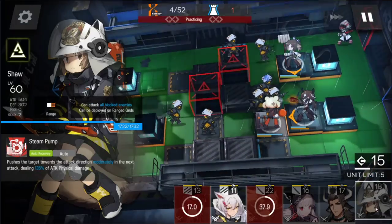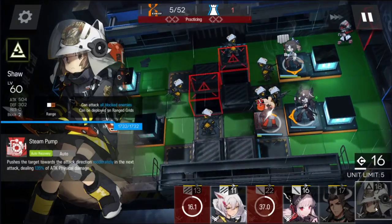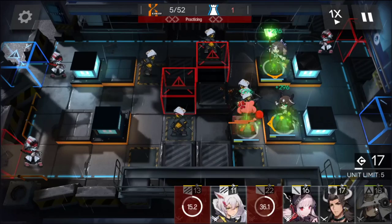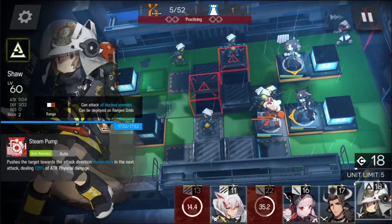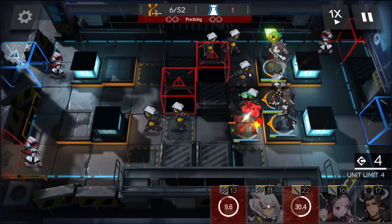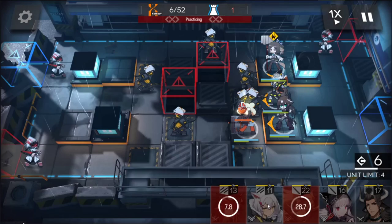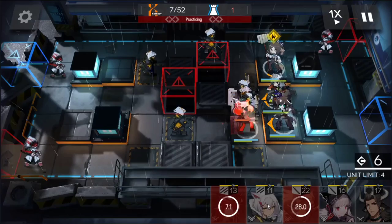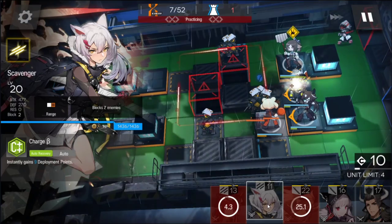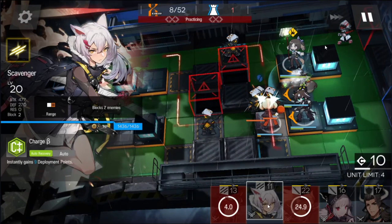At this point your run is pretty stable because you have two healers healing these three people, so there's not going to be any problems. But there actually is a bit of a DPS issue — you can see the units stacking up and the fourth one is coming, so you'll need to start deploying some damage dealers very soon. I'm putting down Shaw to do some damage right before the fourth one gets here, and this way Gummy is only blocking three at a time.